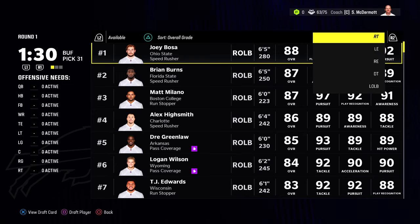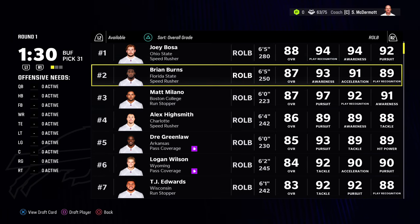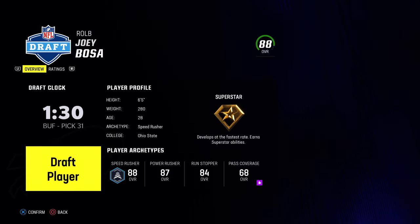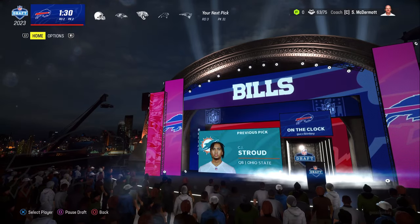Crosby used to go late in the first but now he goes pretty high — if Crosby was here I'd definitely go him. Chase Young is another good pick. In my opinion I'm going to go Joey Bosa just to get an X-factor edge rusher. You could also go Rashan Gary, Quinnen Williams, or Dexter Lawrence — both Dexter Lawrence and Joey Bosa are great options. I'm going Bosa because I can get better D-tackles a little bit later.